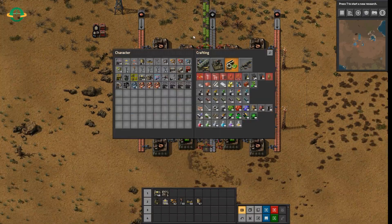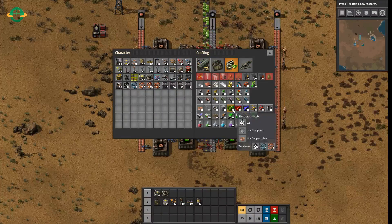Let us go into the recipe. The recipe for green electronic circuits is: you will produce one every half second, and it requires one iron plate and three copper cables. So in reality, when you're calculating all these things, it's best to look at a base of per second. This produces two per second, and it requires two iron plate a second and six copper cable a second.